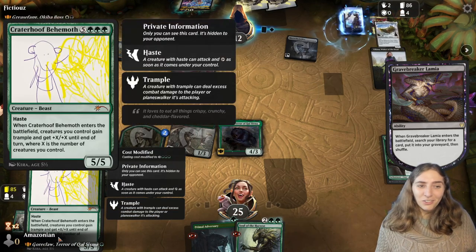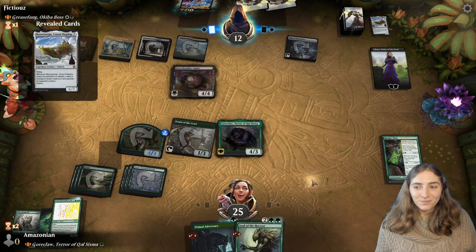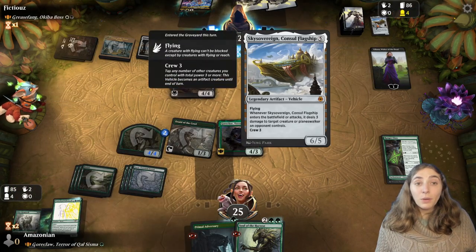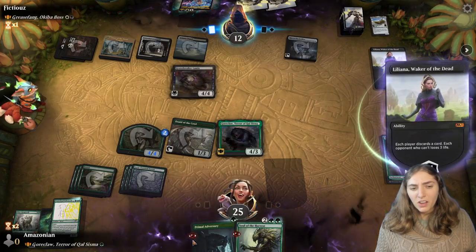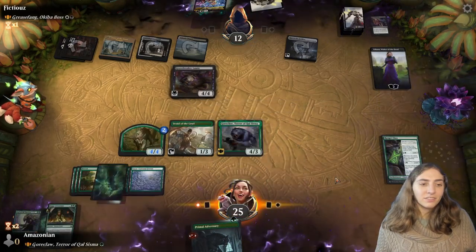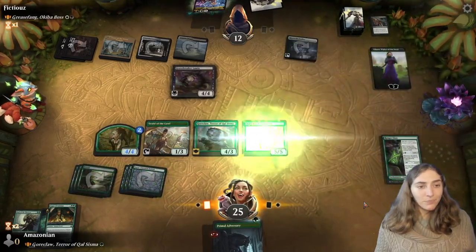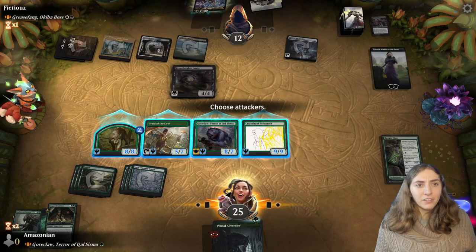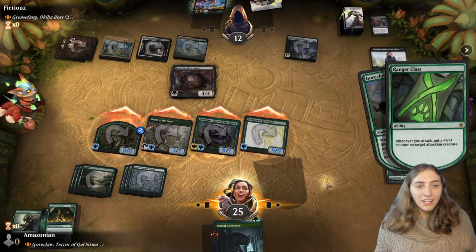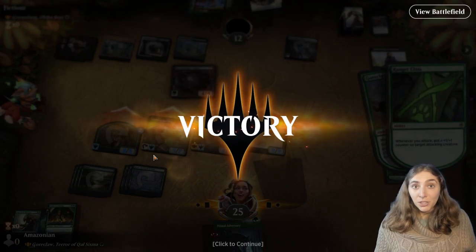We have a very special card on top of our deck — a little someone named Craterhoof Behemoth. They went for Sky Sovereign, probably because it can kill Goreclaw. I'm going to discard Soul of Harvest. And here we go — Hoof it up! I could have played the Adversary first, but I don't think I needed to. Craterhoof Behemoth — get our buff, swing on in, and win the game. Four Lifelink is not going to be enough against this meaty board.